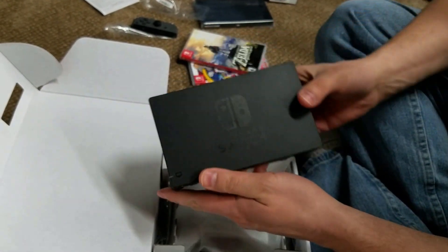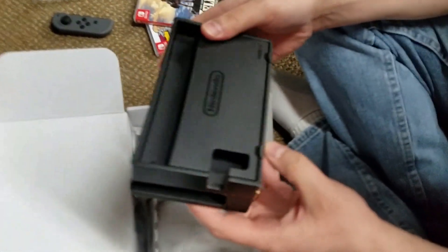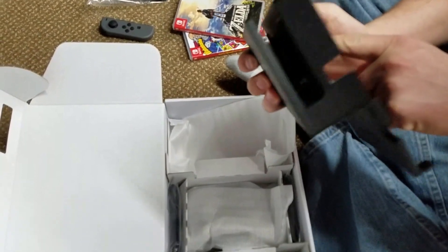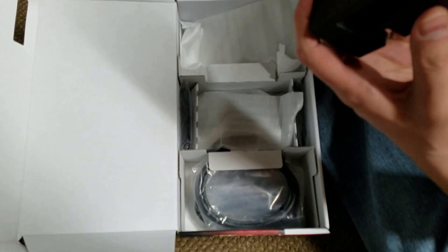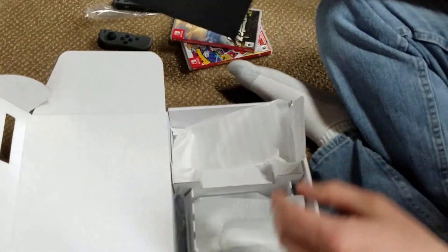So we've got here a Nintendo Switch logo, and then where your Switch goes right there. And a little port in the back — how do we open this? There we go, it's just a flip door. AC adapter port, which looks like a USB Type-C port. And a USB port for USB Type 3.0. And then HDMI out port right there. It's pretty simple. Oh, and here's two more USB ports on the side. And that's the dock.